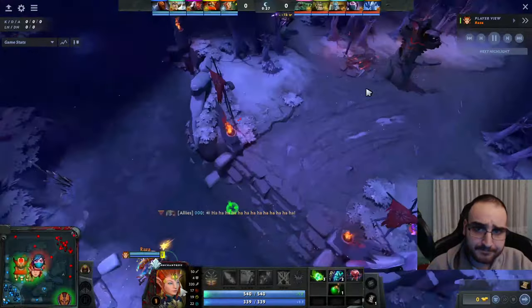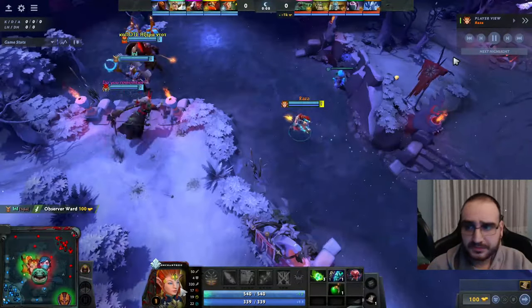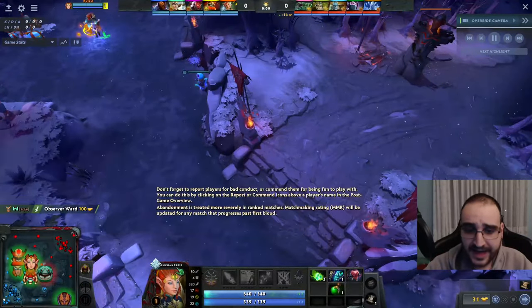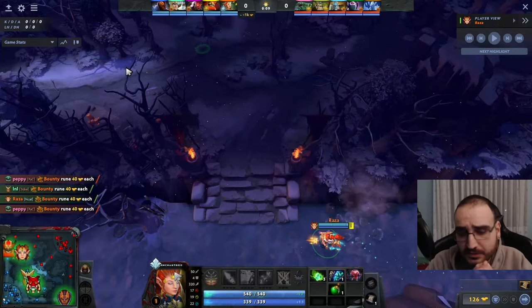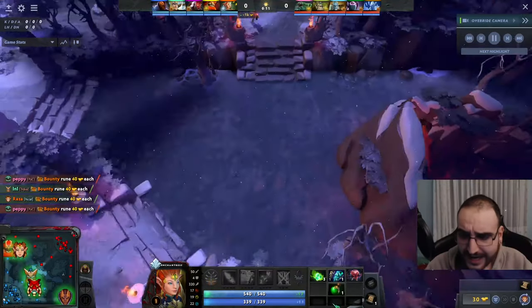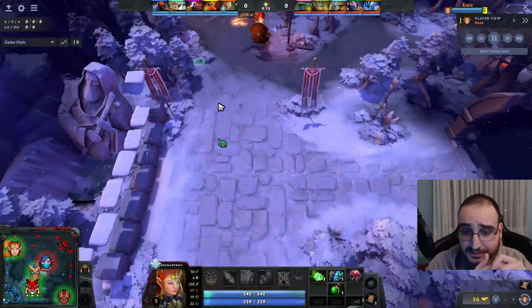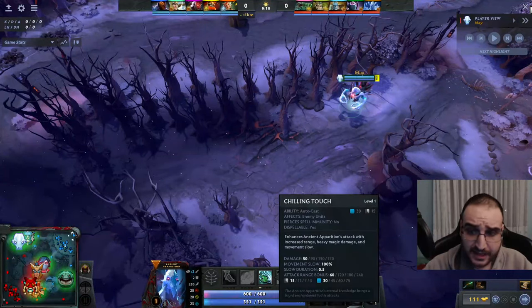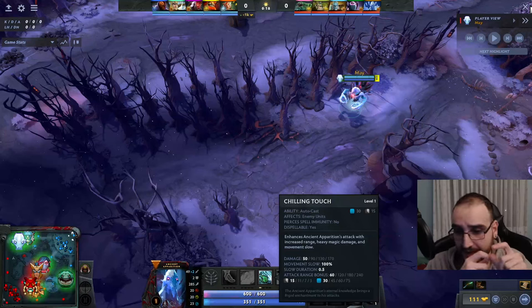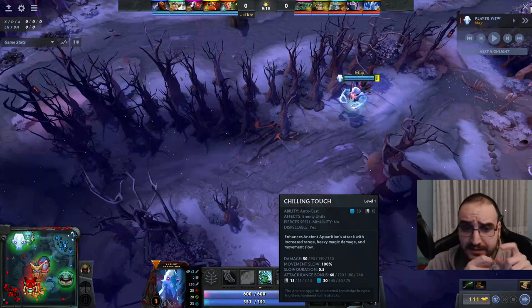The game starts. I see TA placing a ward — that's the benefit of having an enemy uphill ward. Enchantress is quite squishy, which is why items like Fairy Fire and Iron Branches make a lot of sense. I'm not really going to trade well with AA, but I know Mars is really good versus PL. What I want to do is chase the enemy position 5, even if I trade a little bit unfavorably, and let Mars 1v1 PL — we scale way better than the opponent.